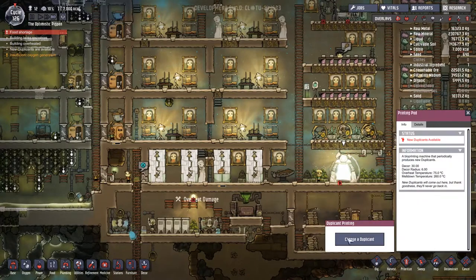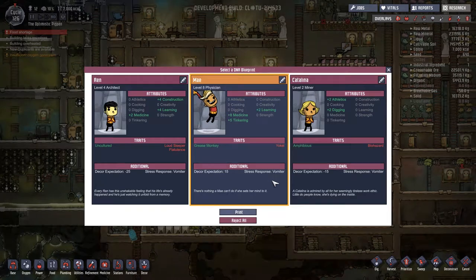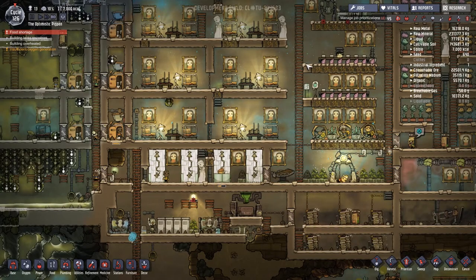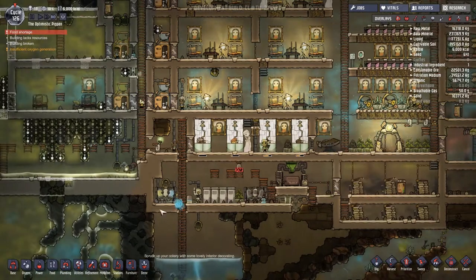Okay, the next dupe is available and we've got the beds built - so let's do it. Uncultured loud sleeper and flatulence - that's too high a price even with the learning plus four. The flatulence and the loud sleeper together are a lot to deal with. Let's look elsewhere: eight medicine, we could do with a doctor. Grease monkey, yokel - the deco expectation is a bit high. There's nothing Mei can't do if she sets her mind to it - she's an athlete. Welcome Mei, welcome to the team! We got a Mei Mei.